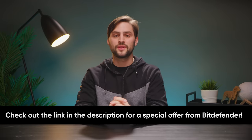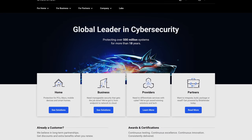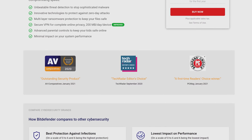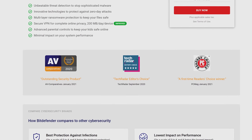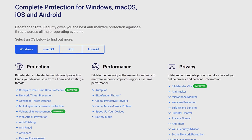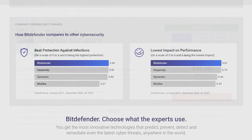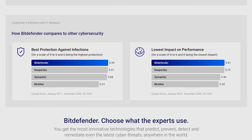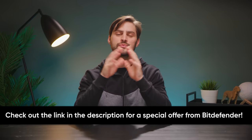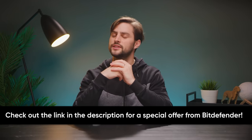Big thanks to Bitdefender for sponsoring this video. Bitdefender Total Security protects your family's data, photos, and devices with their award-winning security and performance — they just won the Outstanding Security Product Award from AV Comparatives. Bitdefender works on Windows, Mac, Android, and iOS, and lets you adjust notifications and services when gaming or watching movies. It features network threat prevention, ransomware remediation, webcam protection, VPN services, and anti-tracking to keep you private. Check out the link in the description for a special offer on the Total Security Package from Bitdefender.